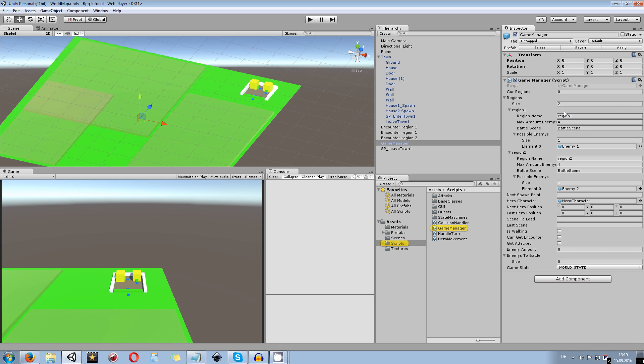What we are going to do is extract the region itself and make it its own class, and we want to pass over the region data directly to every region we're going to have. Later on we can just create a prefab out of this, so we can duplicate the prefab or the specific region with specific stuff inside.